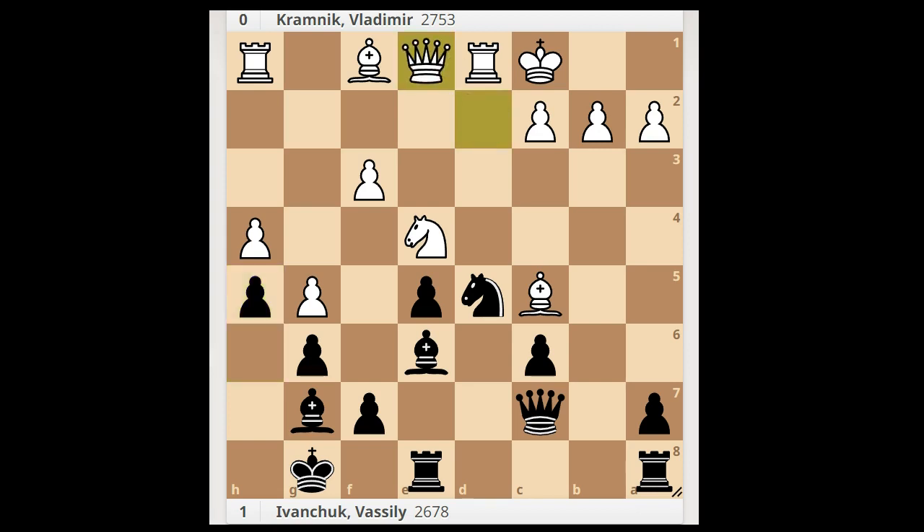Queen to e1, knight to f4, bishop to d6, queen to b6, bishop to c5, queen to c7, c4. Black to move.